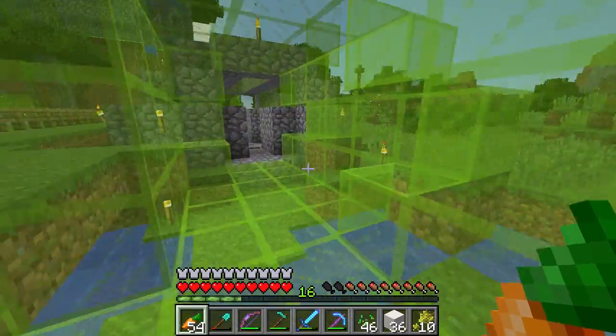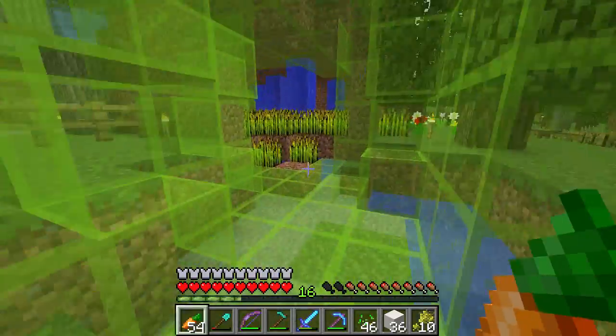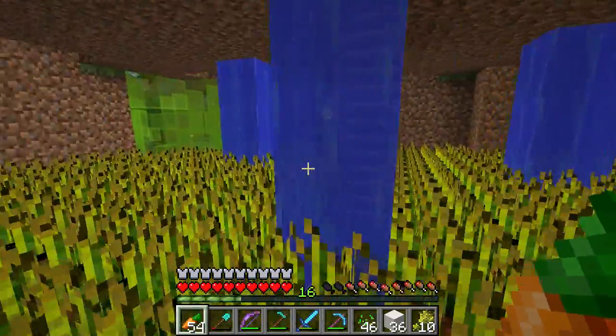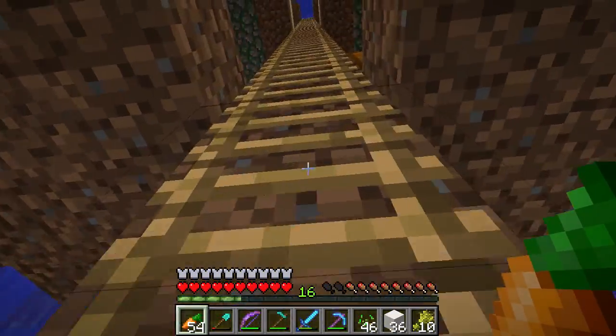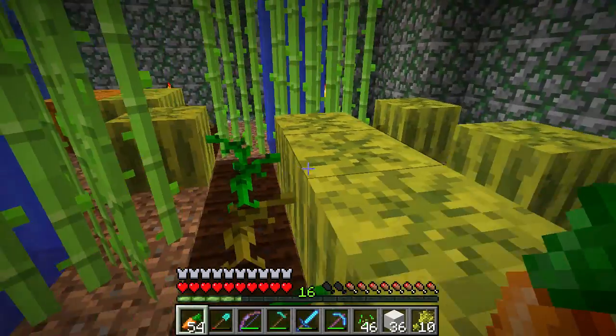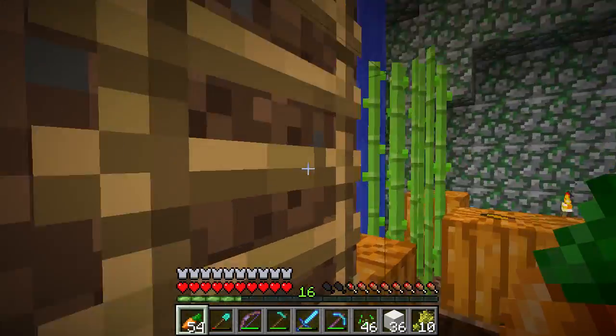I'm going to go show this first. Also, you have to walk over the pressure plate every time you want to go through, and it just seems like a big hassle. Let's go up here. We've shown this — carrots and potatoes. I think I did show this, so I'll leave this alone.